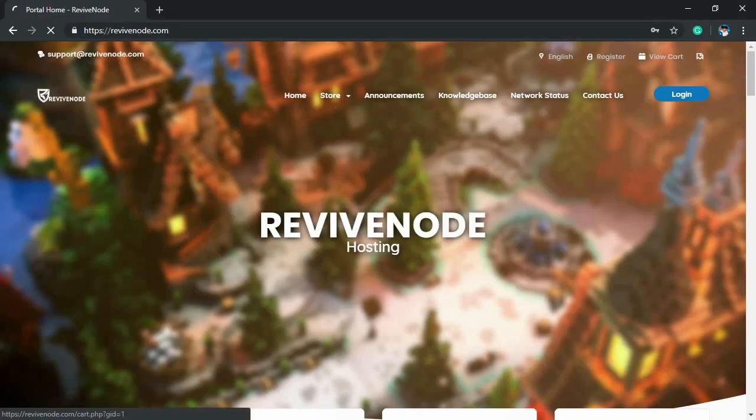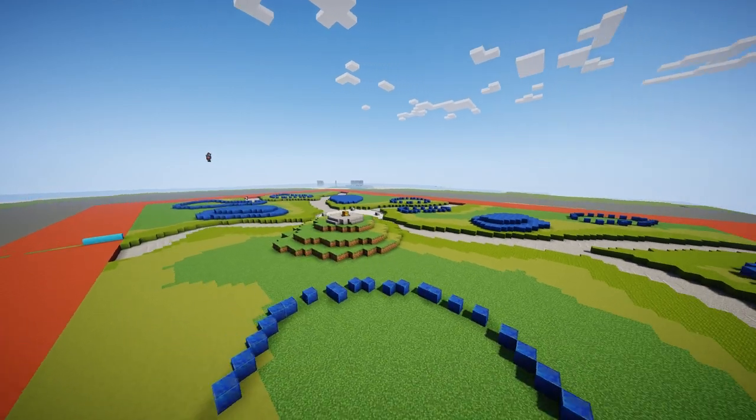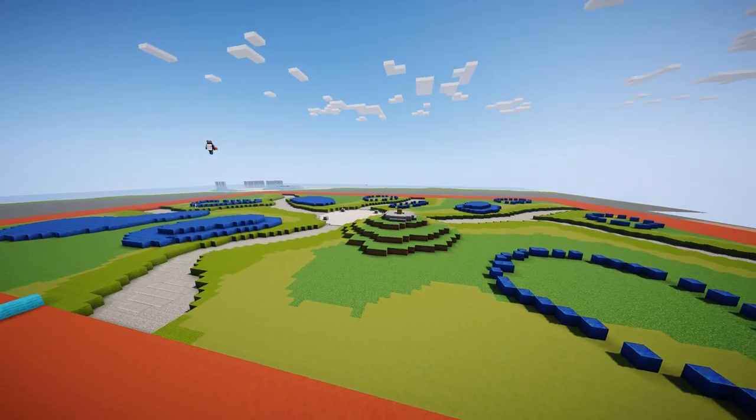I'm planning to do a BungeeCord network with known minigames and some new ideas I haven't seen yet. To create a BungeeCord network, I need at least two to three servers, and that's exactly what I have. Specs — how good are the servers and how well they can handle load. MySQL is super important because a lot of plugins use it, and if you want to keep access across BungeeCord networks and connect one plugin to another, that's how you do it.